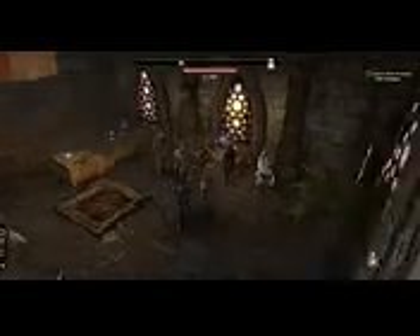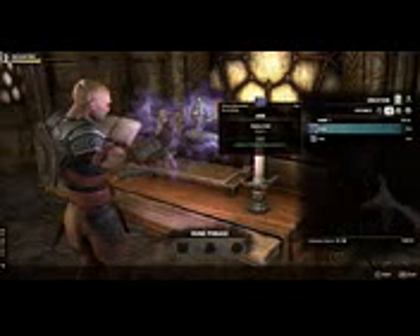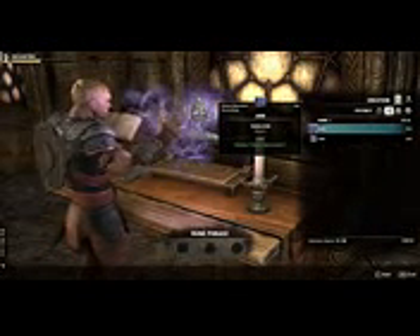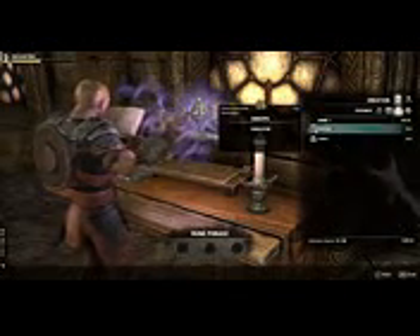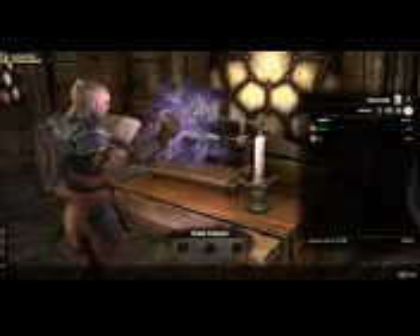Once you have some runes you want to head on over to an enchanting station. The three types of runes are potency, essence, and aspect. Potency runes are usually hardest to find and when you hover over them you can see it requires Potency Improvement 1. Essence doesn't have a requirement, but aspect will say it requires Aspect Improvement 1.